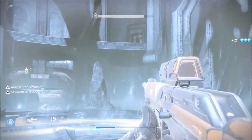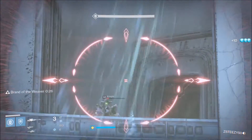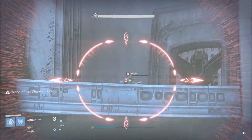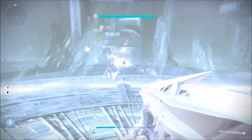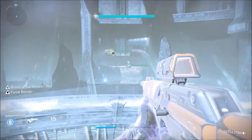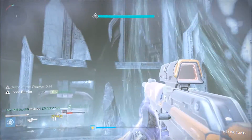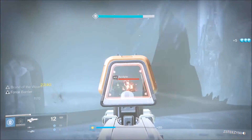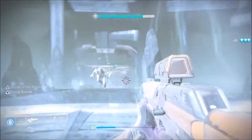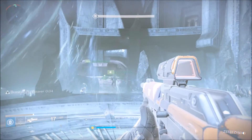When we start we have three people dedicated to the left side and three dedicated to the right. Two go down first — two on the left, two on the right. One from each side grabs the aura and the second person follows them over to the totem. The other two remaining people stay in the middle taking out ads.